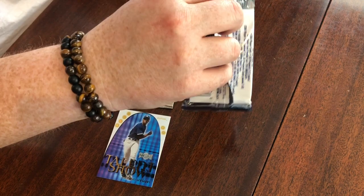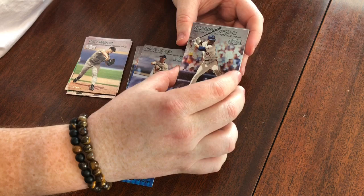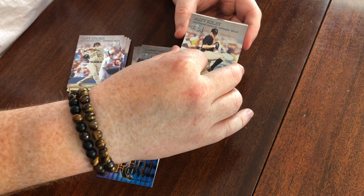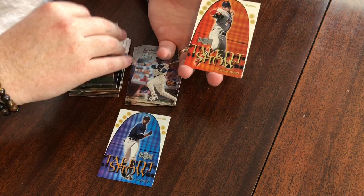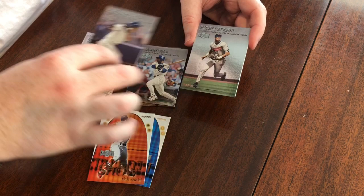Pack number two. Shannon Stewart. Matt Stairs. Sammy Sosa — nice. Matt Riley. Another Talent Show insert. Rick Ankiel — that's a big name. Rick Helling. Tino Martinez. Richie Sexson. Ben Grieve. And Albert Belle.